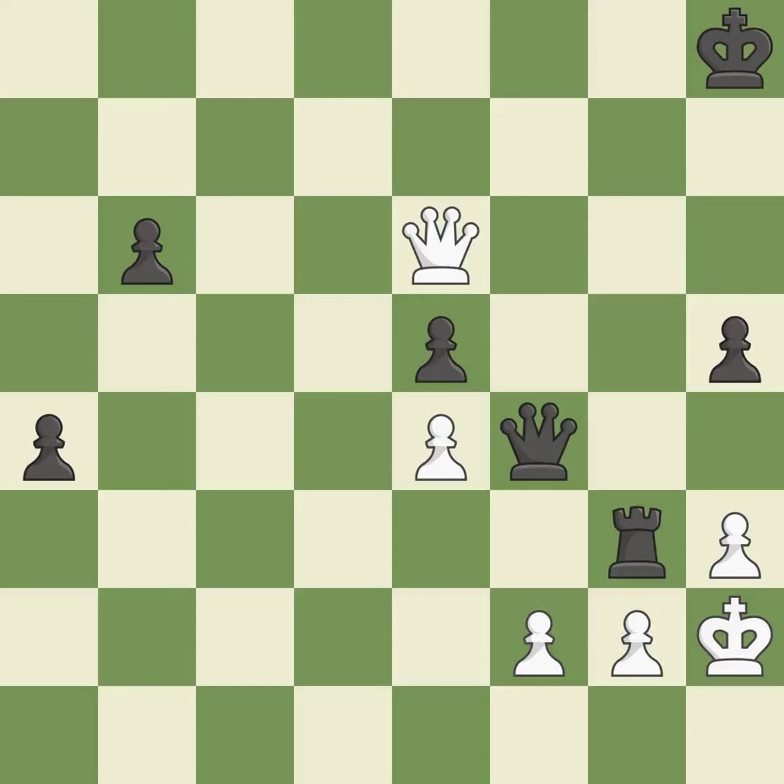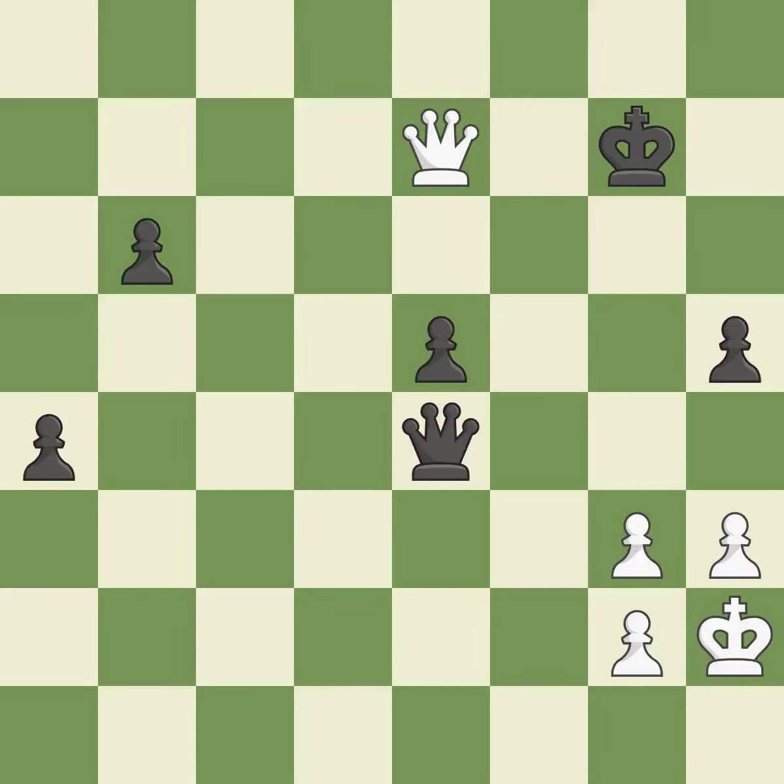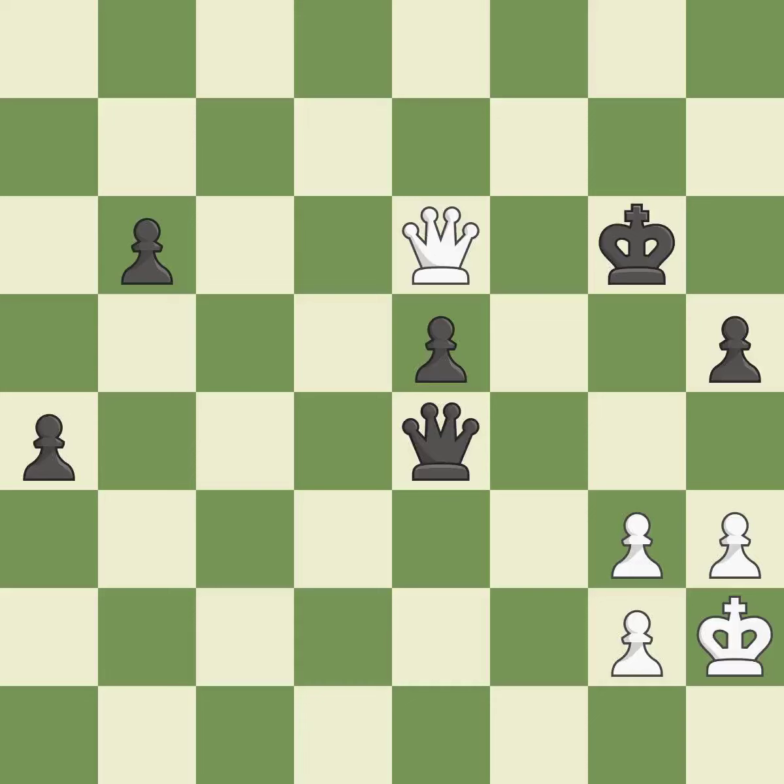This is the only move that works — a great move. Recaptures are ideal. This makes a passed pawn, meaning no opposing pawn can challenge it on its way to promotion. This is the only good move — best. This poses a risk of winning a pawn — ideal. This avoids the queen's check — very precise and best. This steps away from the checking queen — best. This creates a threat to win a pawn — best.